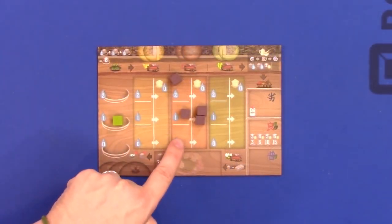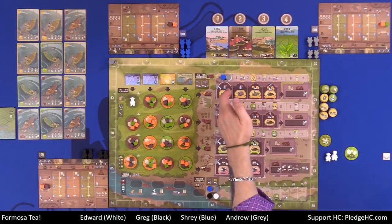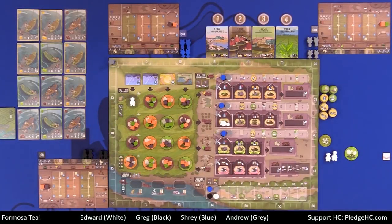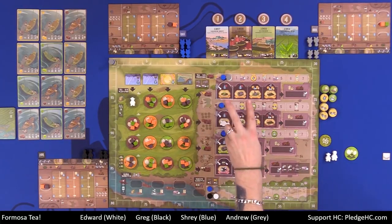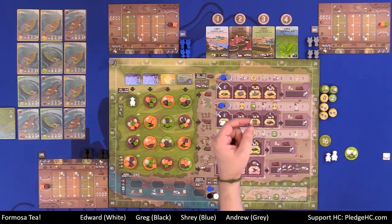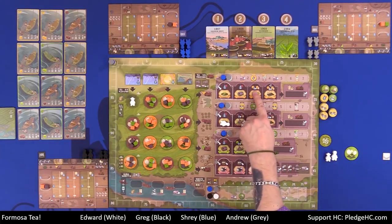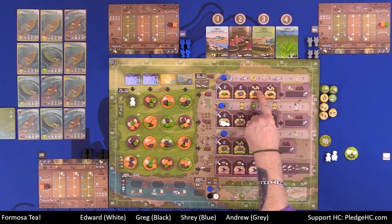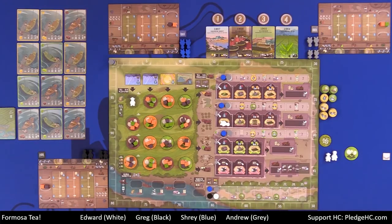Unfortunately I don't have any zero-wetness tea, so I can't use that action. The processing actions are somewhat different between tracks — on oolong you dry one, on another you dry two total. Once you've covered all those tea processing steps, there's also a handy chart showing that depending on the number of cubes you start processing, if you did at least three or as many as five, you get to advance along the processing tech track.